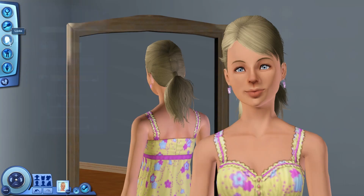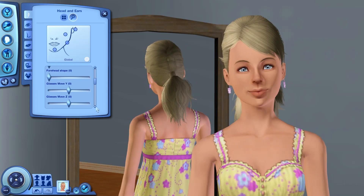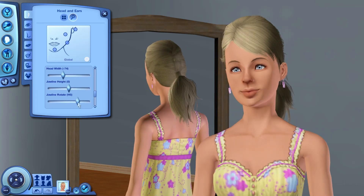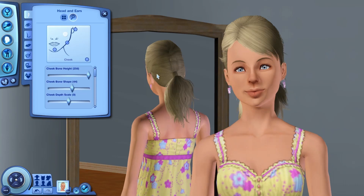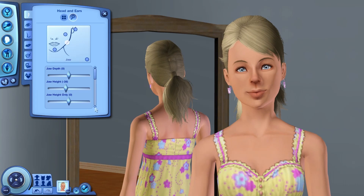Hey everyone, it's Simplicity, and welcome back to a new video. Today we have another tiny makeover — today this is Gracie Loveland. She is another sim from Appaloosa Plains. I was reading her backstory and it seems like she's meant to be like a teacher, but her lifetime wish in my game is to become a lifeguard, so I'm not sure what's up with that.